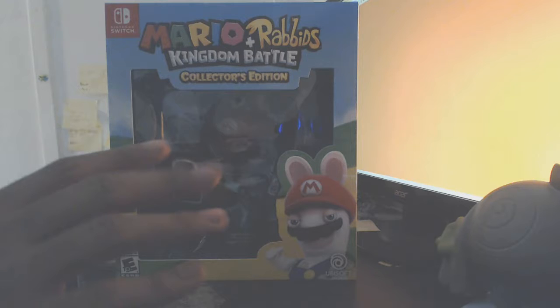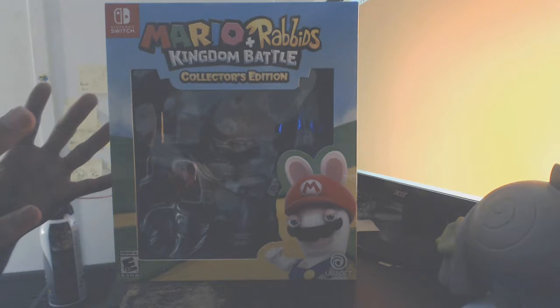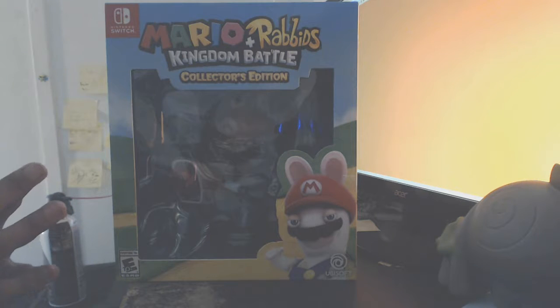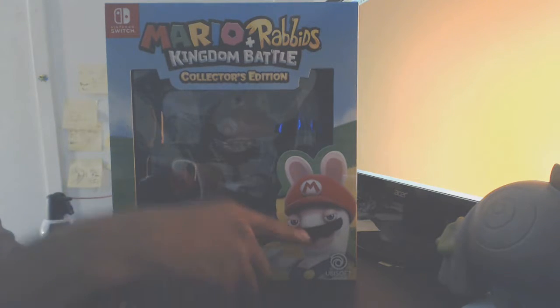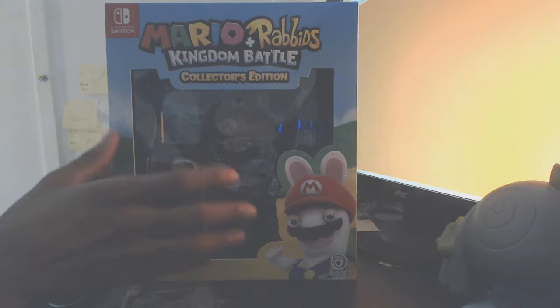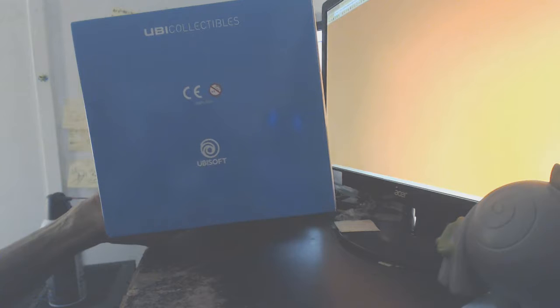It's the Mario Cross Rabbids strategy game — RTS. It's weird. You've got like a little rabbit cosplaying as Mario. It's really just cosplay. On the bottom we just have the Ubisoft logo and it says Ubisoft Collectibles. So Ubisoft probably pushed this.